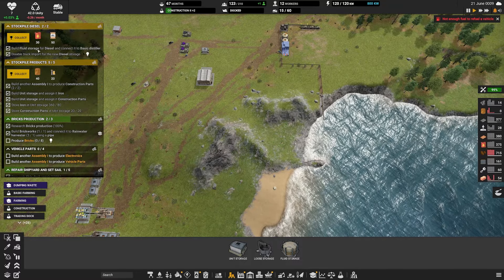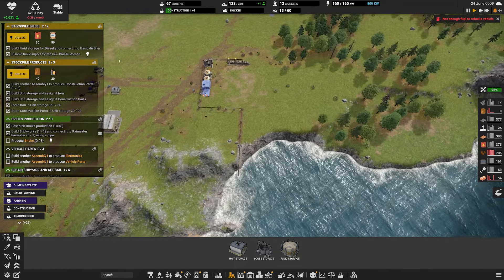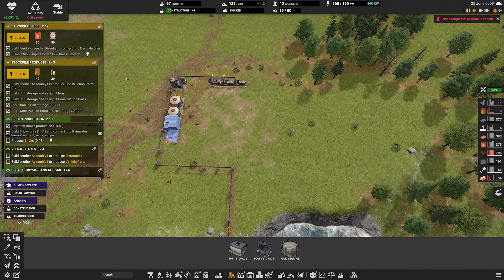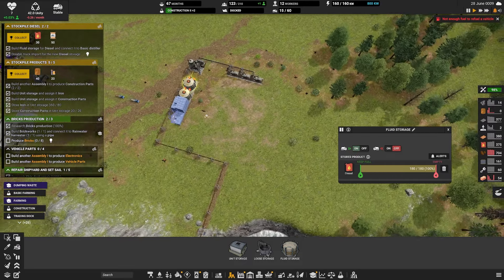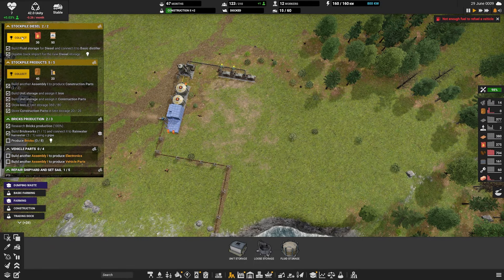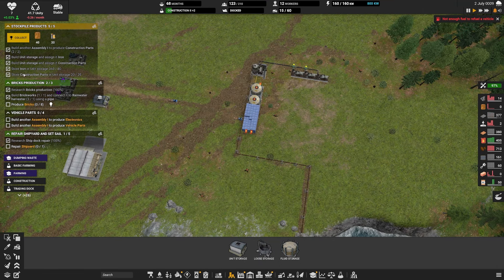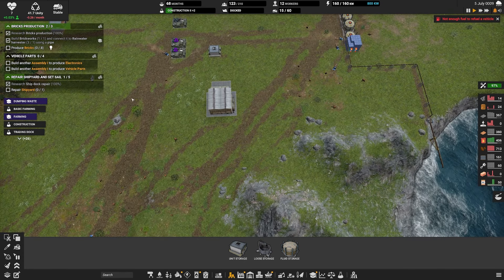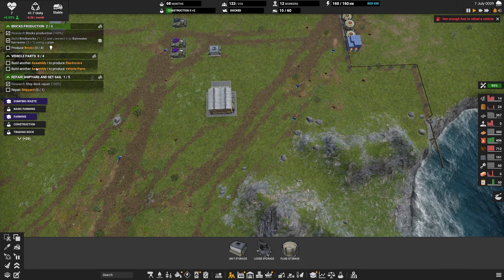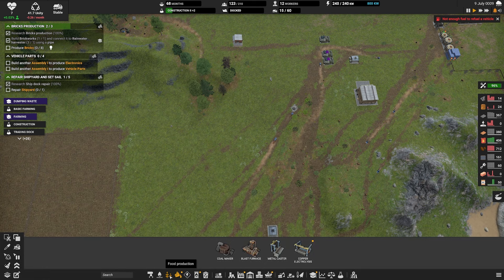We also do have the loose storage where we can store the ore and stuff. We don't currently have any belts though. This is full of iron ore, which means they're going to potentially slow down if they pick up iron and have nowhere to put it. So I did put iron onto this one over here. I think what I might do, at least as a temporary measure, is put a loose storage on there and tell that to store iron ore, just so they can keep on digging.